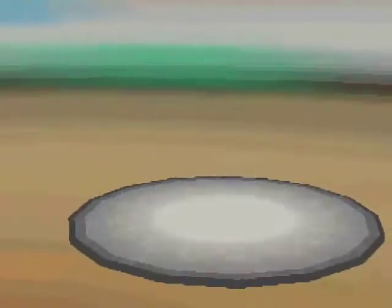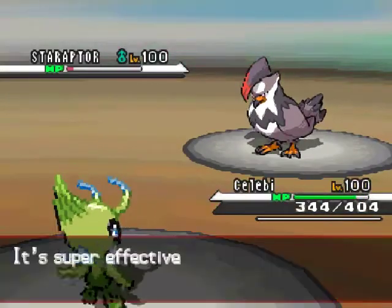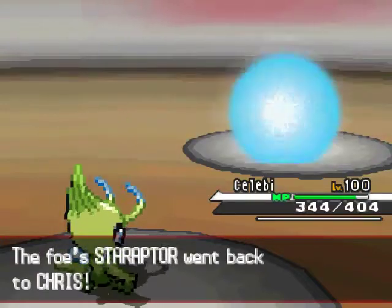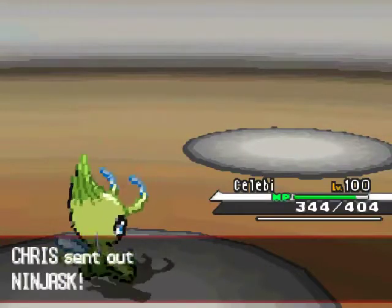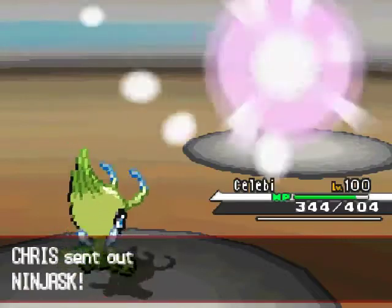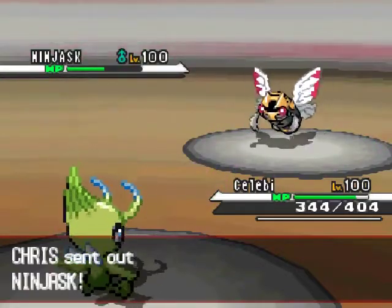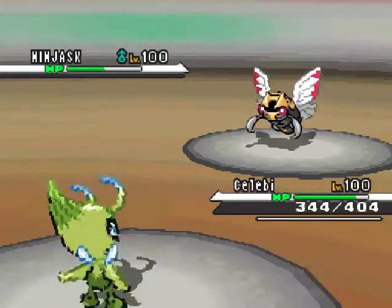I Baton Pass into Celebi, and he had a pretty good prediction because he used U-Turn, which did a decent amount of damage. But if I didn't have the Iron Defenses and the Amnesia up, it probably would have done a lot more — too bad for him.